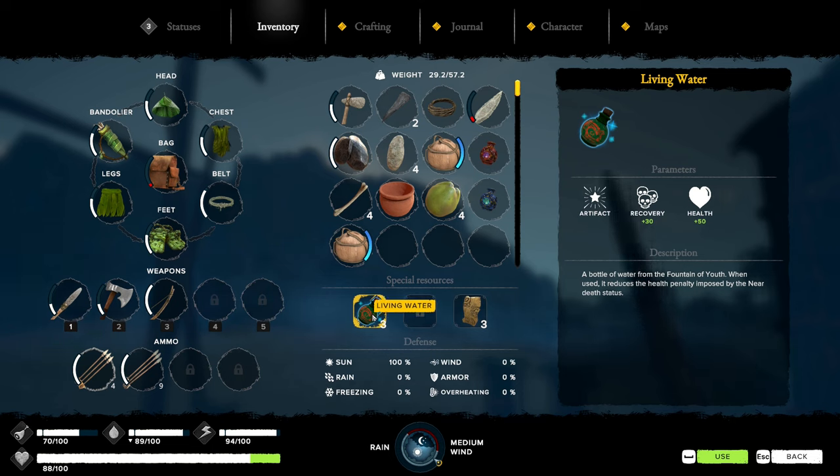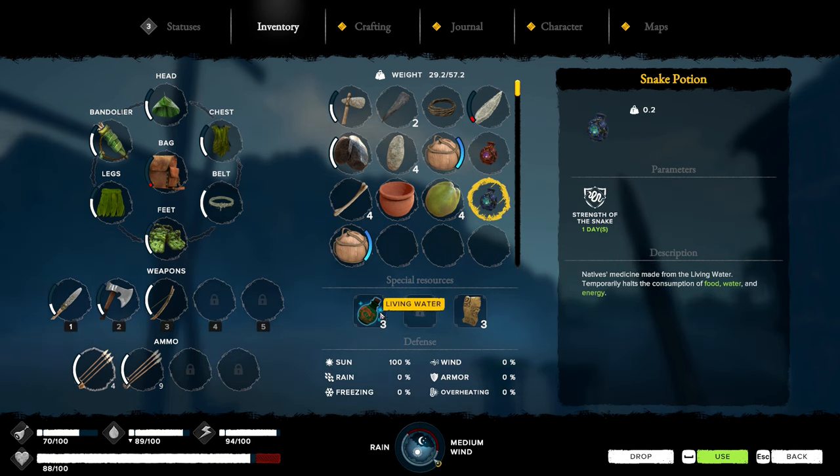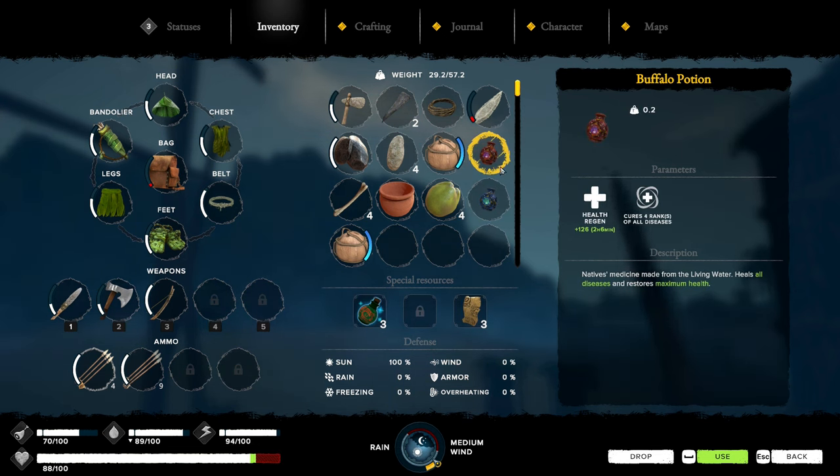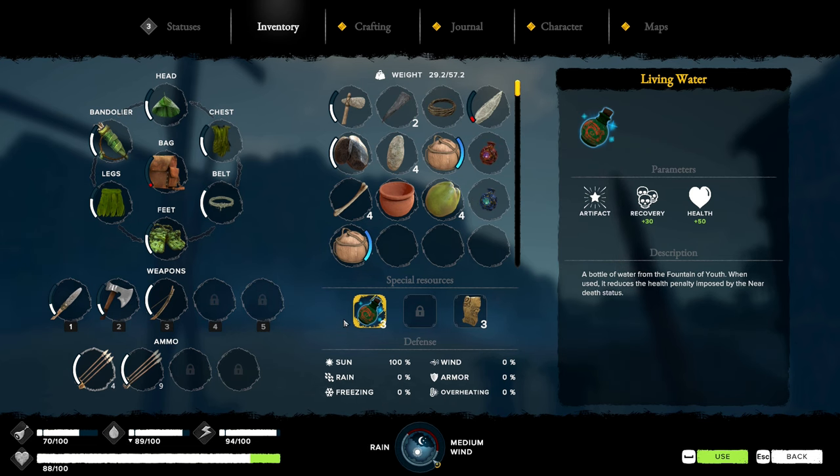When we do find the fountain of youth, I'm hoping it has a renewable source so that you can't just make infinite potions — because these things are ridiculously powerful. You should be able to make a little stockpile of them. If I've got this one thing that cures all diseases, it becomes just a single-use item. Hopefully the living water we can find is not finite and is actually renewable, albeit it's going to be a slow resource to gather.